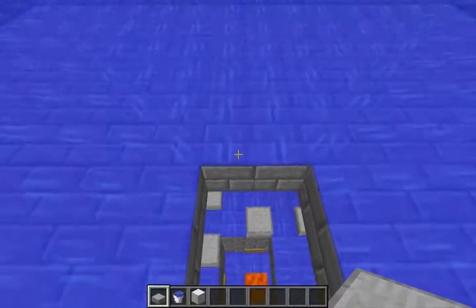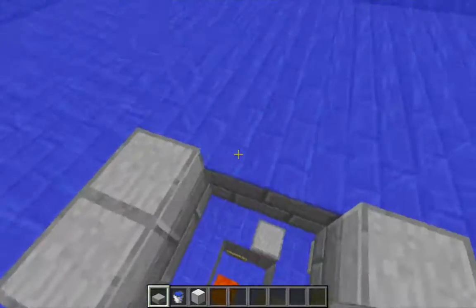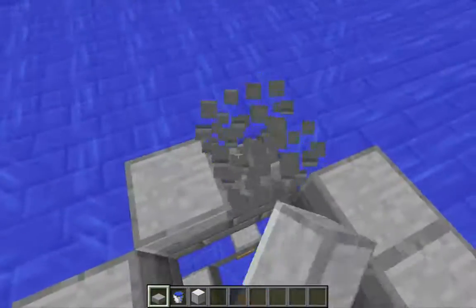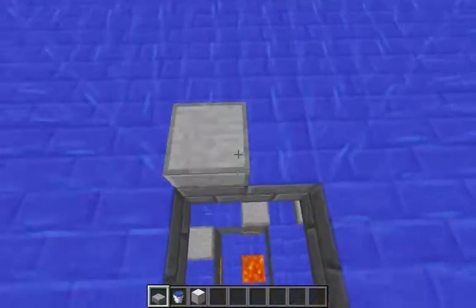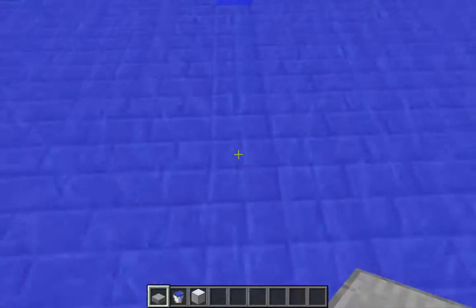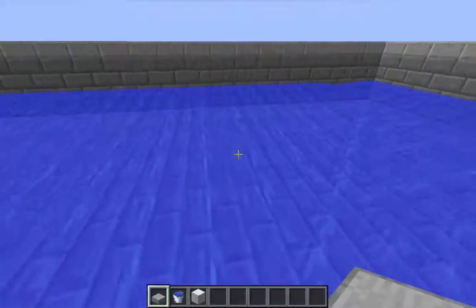What I figured out is that the spots directly adjacent to the hole, right on the edge — all eight of those spaces — each of them comes from only a single water source block. So if I take this spot here, it comes from only the water source block right here. If I get rid of that water source block, that space will become dry because it's not getting water from any other source blocks.